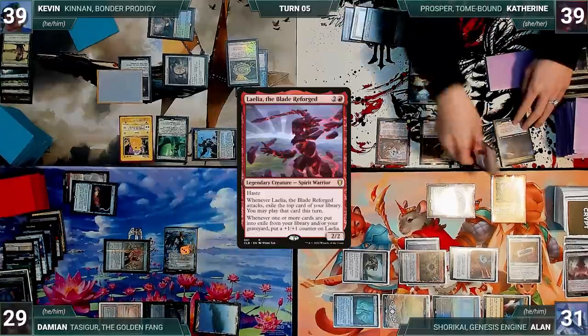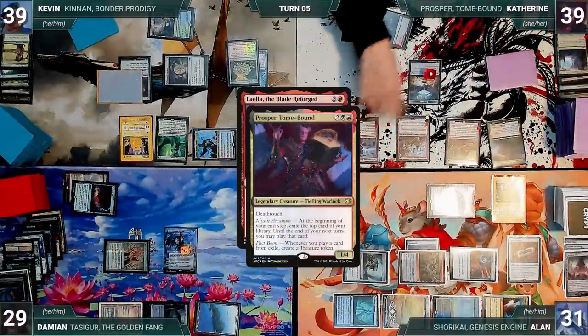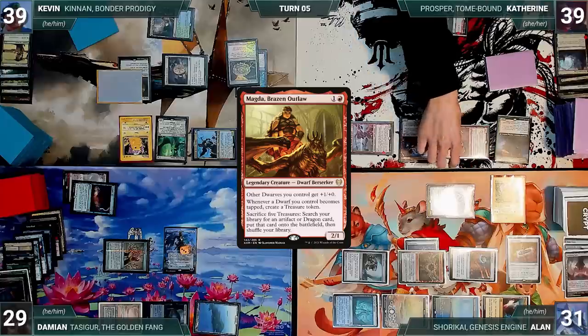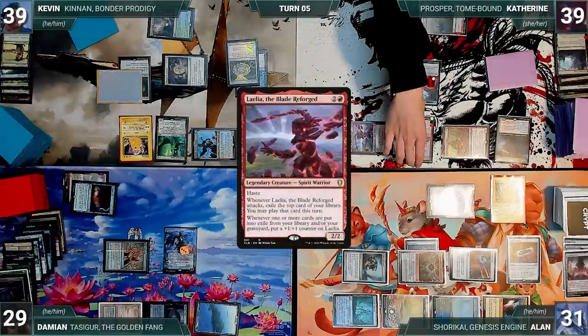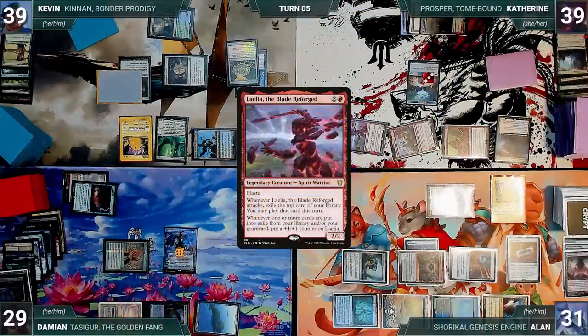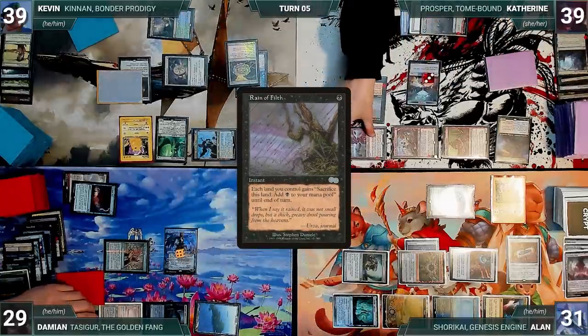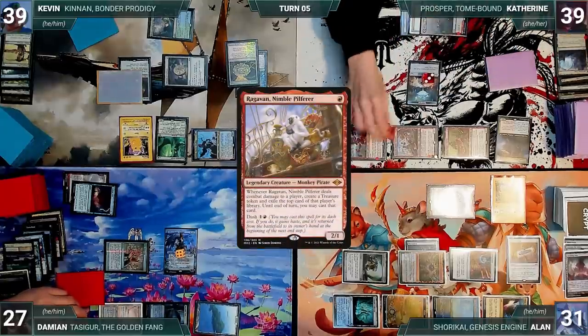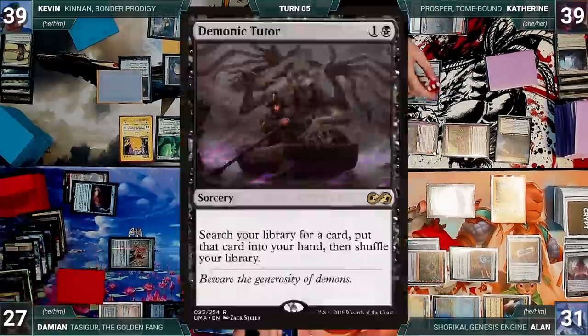Katherine draws and casts Layla, the Blade Reforged, from exile. Prosper triggers and Katherine creates a treasure. She moves to combat, attacking Teferi with Magda and Layla, and Damien with Ragavan. Magda triggers creating a treasure. Layla triggers, and in response Damien activates Teferi's first ability drawing and discarding. Layla's trigger resolves, exiling Rain of Filth from Catherine's library, and Layla gets a +1/+1 counter. Teferi and Damien then take the hit — Teferi dies. Ragavan triggers, Katherine creates a treasure, and Damien exiles a Demonic Tutor.